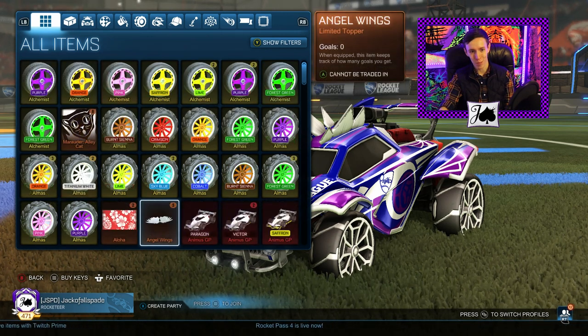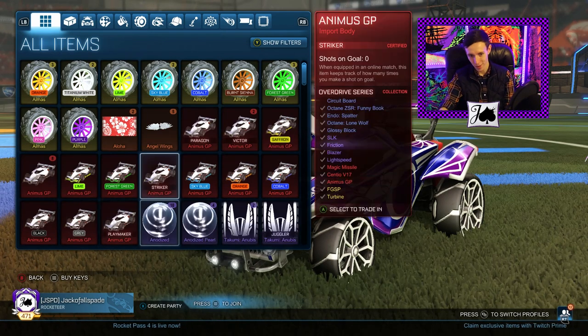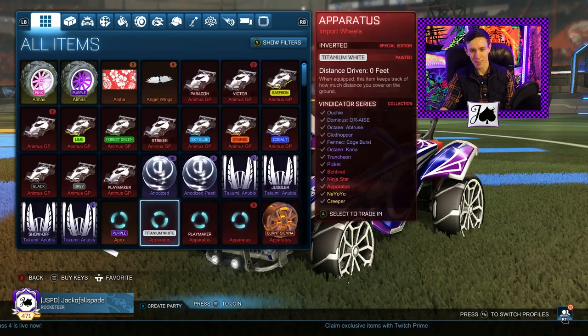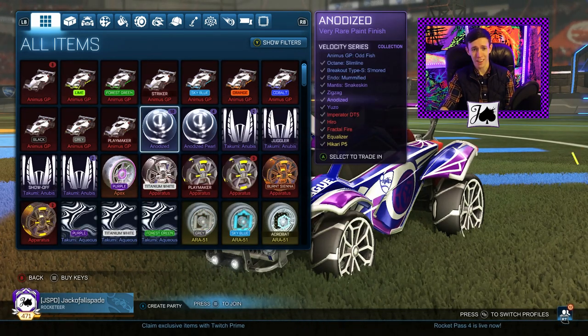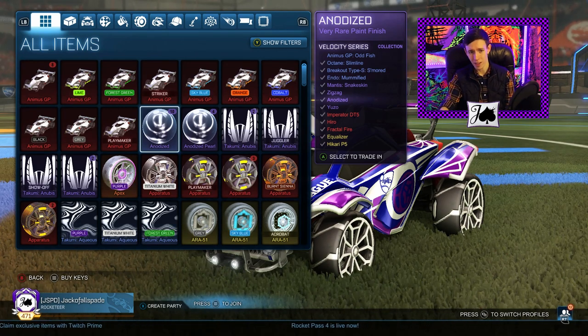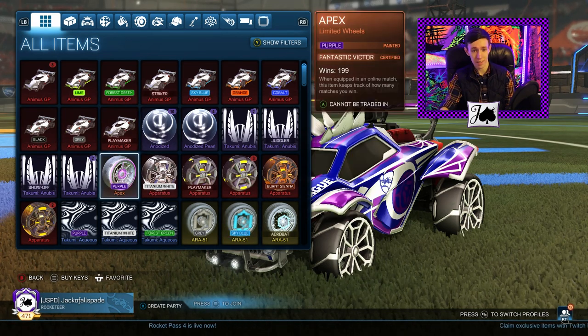We got some non-crate exotics — Alchemists, Almas — some stuff that's pretty hard to sell. A bunch of Randa Animuses, we got some Overdrive ones, some Golden Gift ones. Got a bunch of Anodized here. I did a trade for like 10 Anodized at once a couple months back and just kind of kept them, so if anybody wants Anodized, I got them.